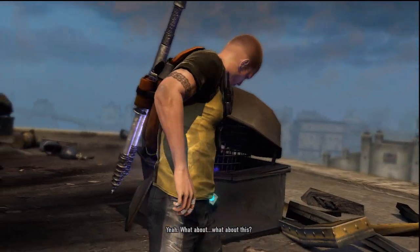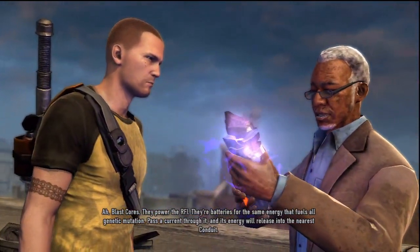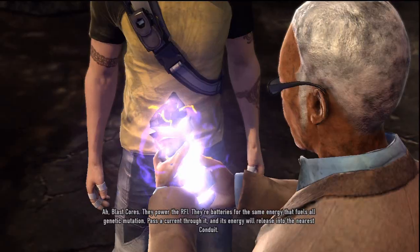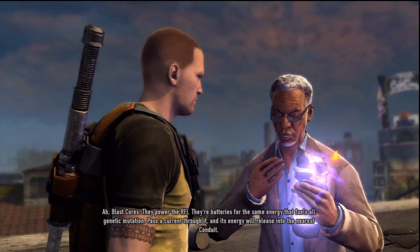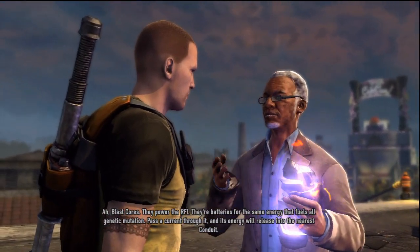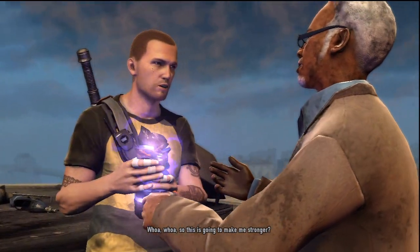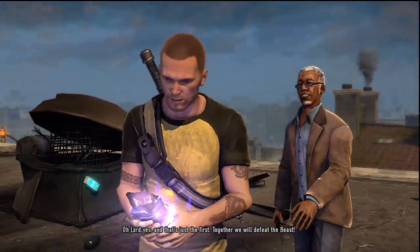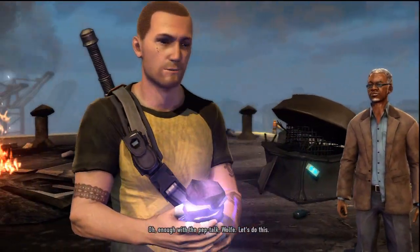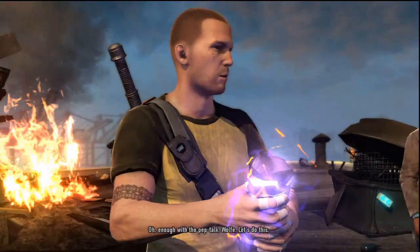What about this? Blast cores. Blast cores. They power the RFI. They're batteries for the same energy that fuels all genetic mutation. Pass a current through it, and its energy will release into the nearest conduit. Oh, so this is gonna make me stronger. Oh Lord, yes. And that's just the first. Together we will defeat the beast. Enough of the pep talk, Wolf. Let's do this.